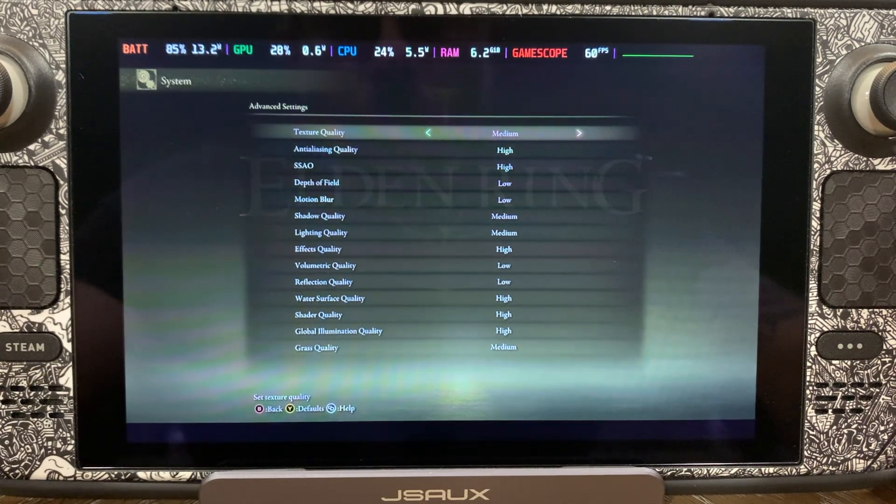You can see we're running texture quality at medium, anti-aliasing quality at high, SSAO on high. The next two settings, depth of field and motion blur, we're running low. Shadow quality and lighting quality are both medium. Effects quality is high. Volumetric quality and reflection quality are both low. In my personal opinion, the reflections are nice, but it's too hard of a hit performance-wise to really justify leaving those on.